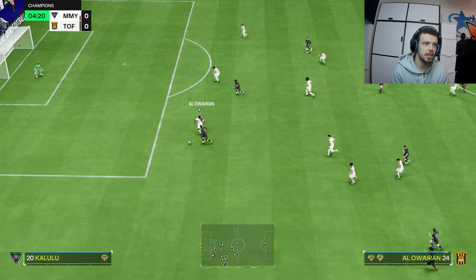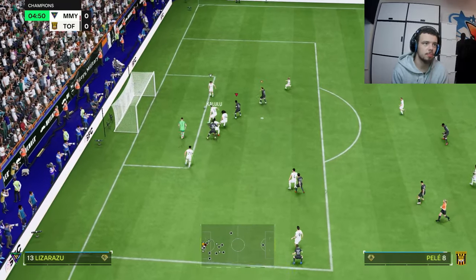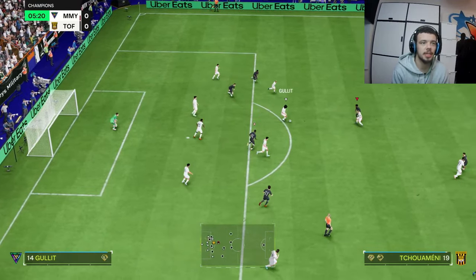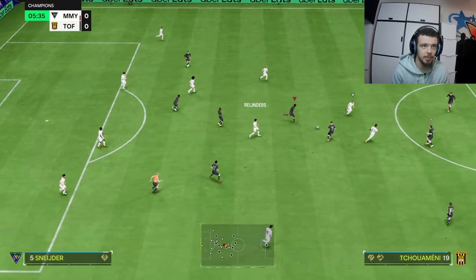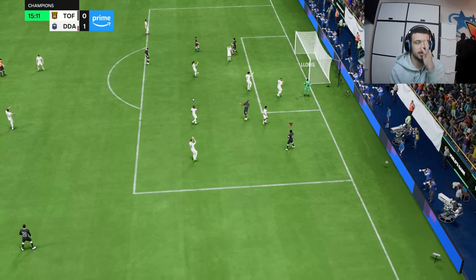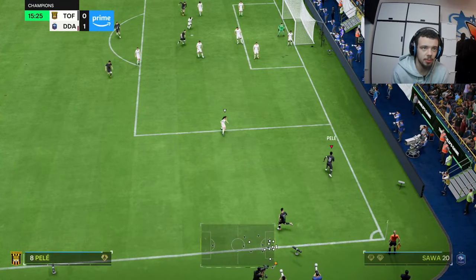Good run there from Saeed. Gets the ball — I'm lagging a bit. We had a wide open shot there and he actually missed it. Well, he got tackled from behind. First shot from Saeed — unlucky, we greened it. Tried to go near post because I thought the keeper was on the move, but decent pace into the middle there.